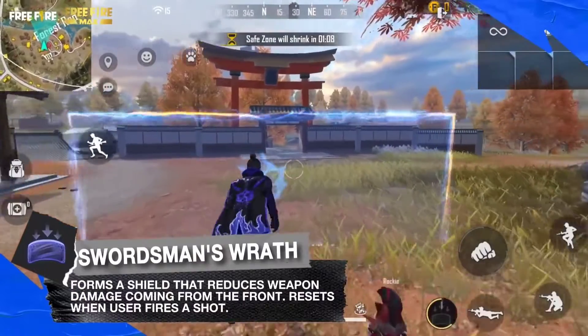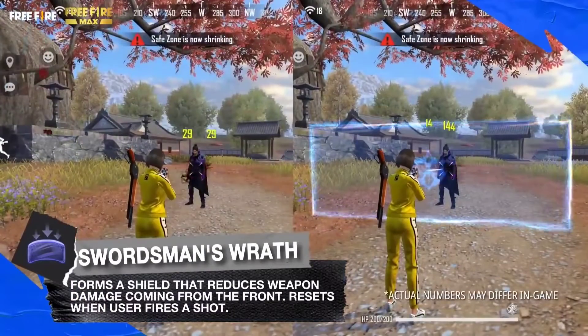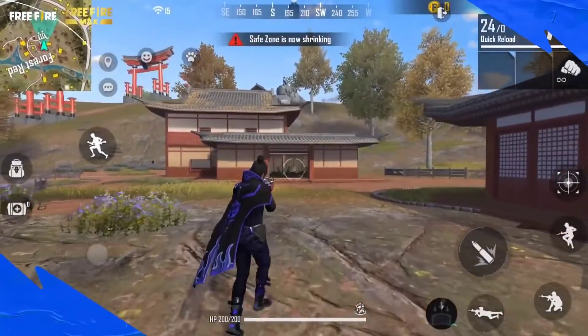Active skill: Swordsman's Wrath. Kenta forms a shield in front of himself, reducing weapon damage coming from the front. The shield disappears when Kenta fires a weapon.